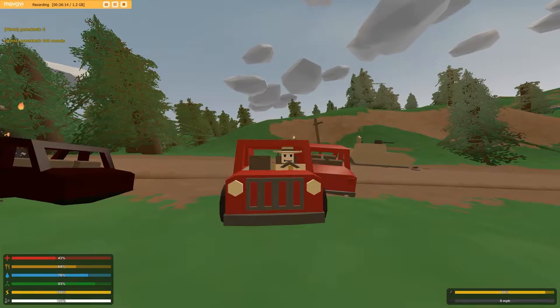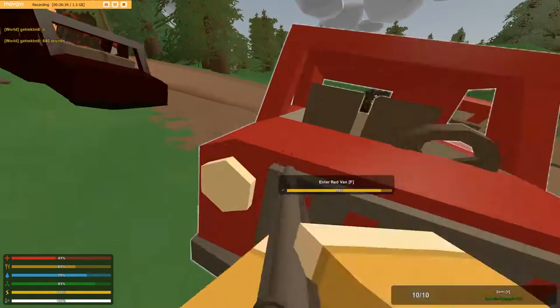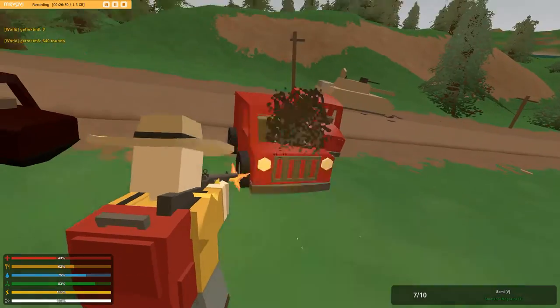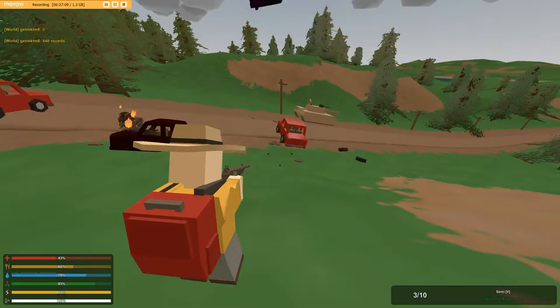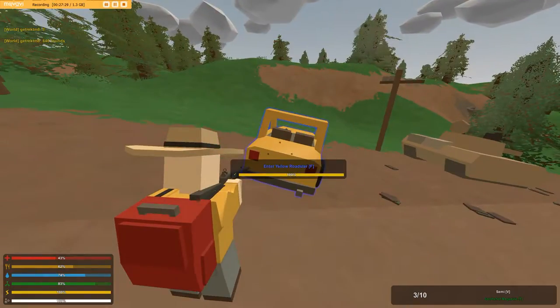Then there is the race car, which can only take 21 shots — pretty bad. It has 350 seconds of gas, which is the worst we've had so far. But it can go 66 mph, which is really, really fast.